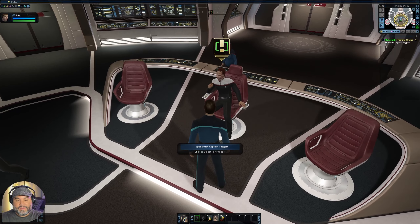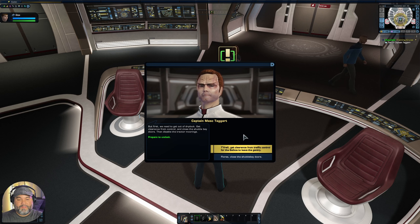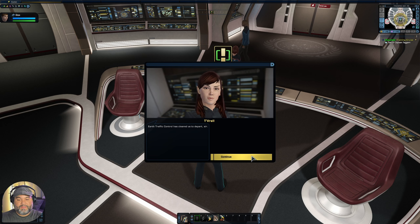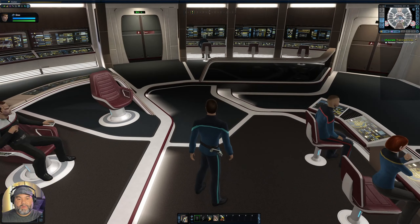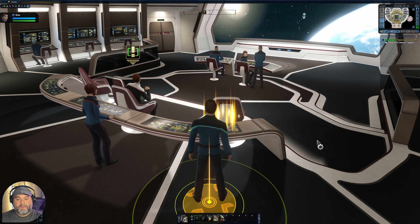Alright, let's check in with the captain. Let's talk to Captain Taggart. He welcomes us to the bridge as 'number one' and says as first officer he expects us to carry out his orders and advise on the best course of action. First, we need to get out of dry dock — get clearance from control, close the shuttle bay doors, then disable the tractor moorings. We'll close the shuttle bay doors first. Shuttle bay doors closed, clearance obtained from Earth traffic control. Now we're going to disable the tractor beam moorings at the station back here — we'll walk around and release them by pressing the F key.